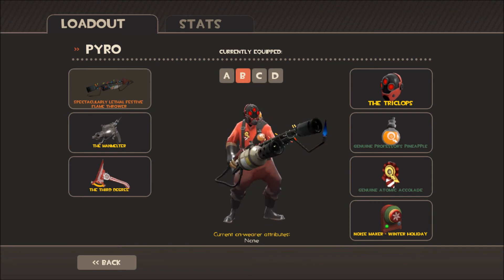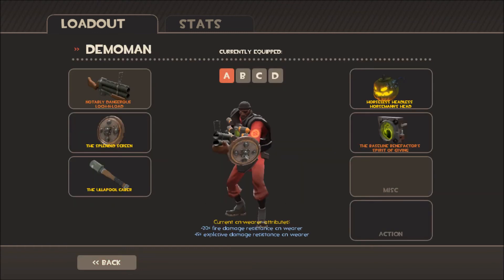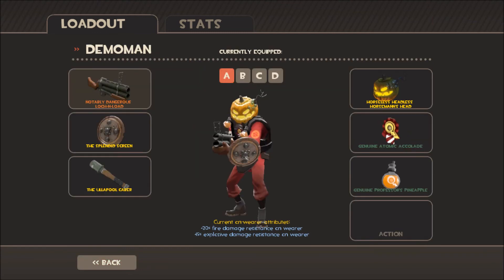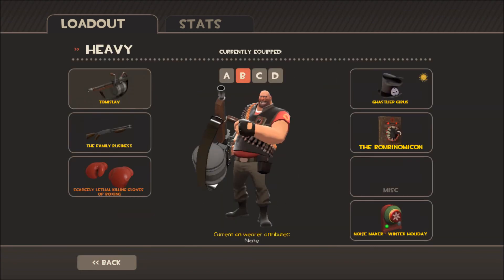And it also works with the Pyro — place the bombs there. And Demoman will also have the bombs. And the Atomic Accolade. I can show you every class with the Atomic Accolade — I'll do that.